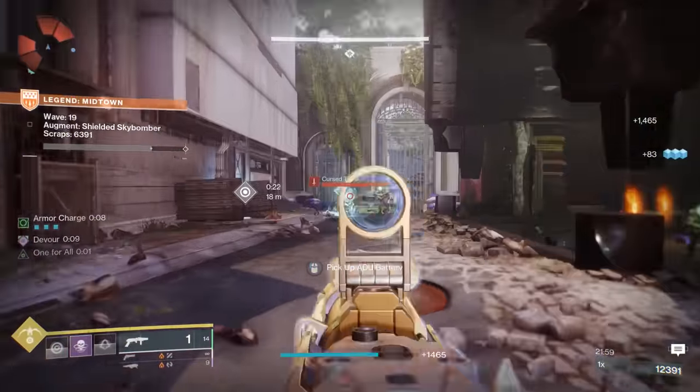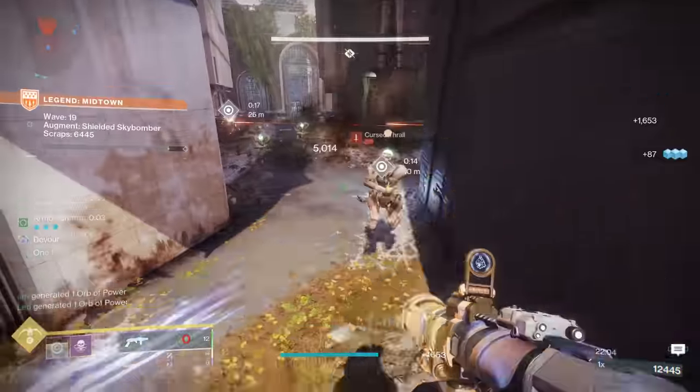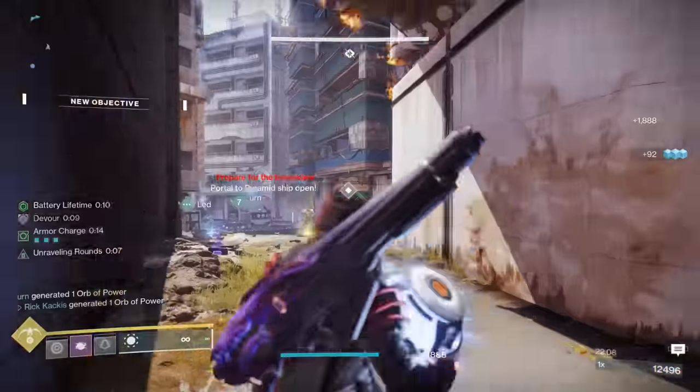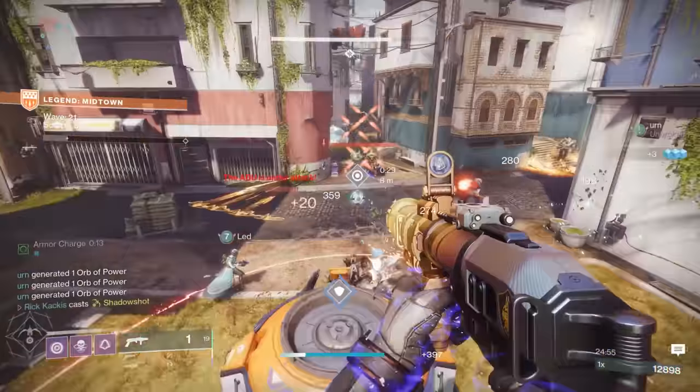The aggressive god roll is ambitious assassin or overflow plus one for all. You could also go with frenzy, vorpal, rampage, or another damage-increasing perk, but one for all is optimal there.